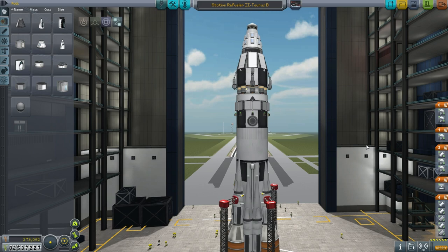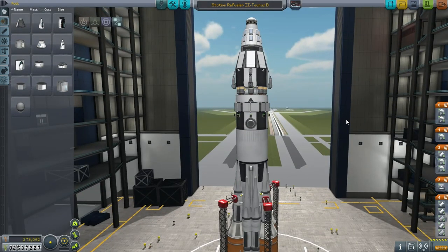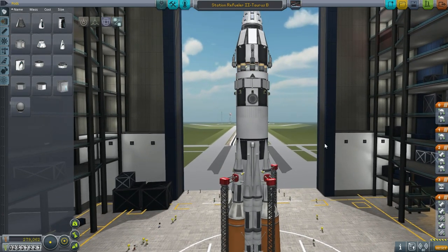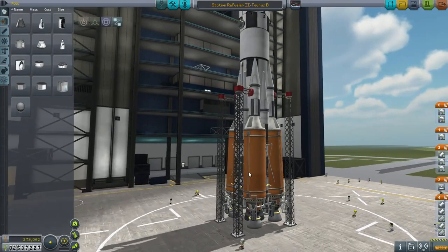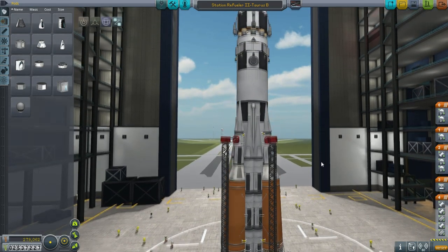Hello everyone and welcome back to my hard time series in Kerbal Space Program 0.90 Beta. In this episode I need to refuel the station so that it can refuel the DRK, so that the DRK can go over to Gilly and plant a flag to fulfill this contract. I'm not going to bring Jeb, Bill, or Bob back down to get their experience noted — I know we have to bring them back before they get those experience buttons, but no worries about that now.